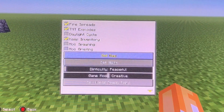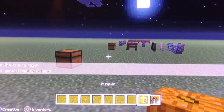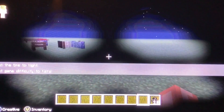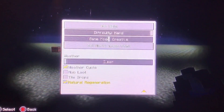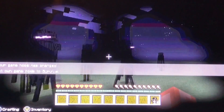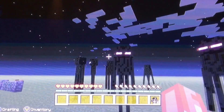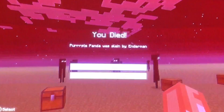You can actually wear pumpkins on your head, and with the pumpkin you can stare directly at an enderman and they will ignore you. Typically in survival if you look at them they will attack you. I'll just show what it's like with the helmet off — it takes them a few seconds to realize I'm looking at them, then they come straight for me and I actually ended up dying.